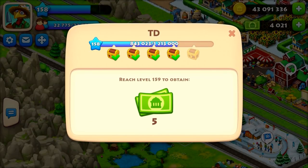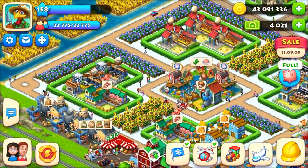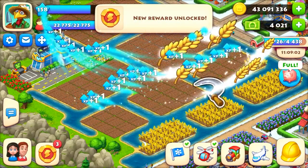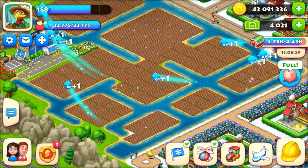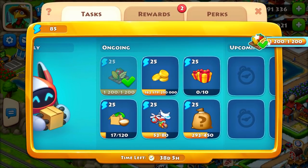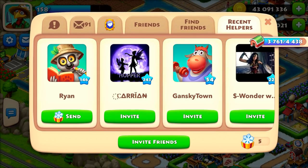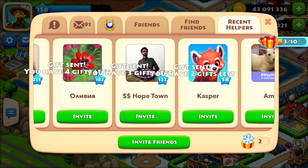Another way to get coins is from chests that appear at certain XP milestone points as you level up. These contain construction tools, ingots, ores, T-cash, and coins. You also get coins when you level up — below level 60 you get 10,000, 20,000, or 25,000 coins per level-up. At level 80 and above you only get 5 T-cash per level, not coins.